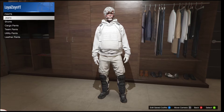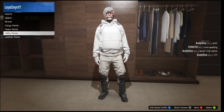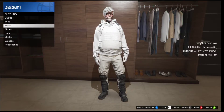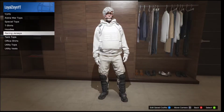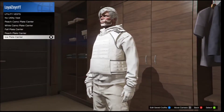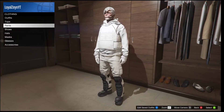You guys want to go down to Pants and get the Utility Pants White Guarded Cargos. Then go down to Gloves and get the White Cotton Gloves. After that, go to Tops and get the White Baggy Hoodie, then go to Utility Vest Ice Plate Carrier.